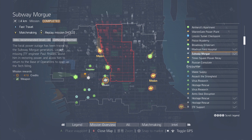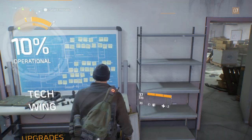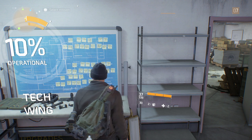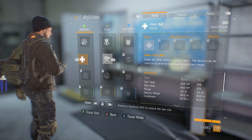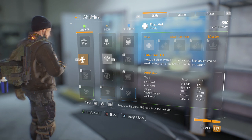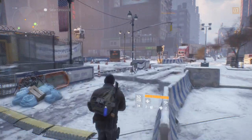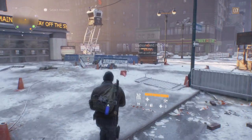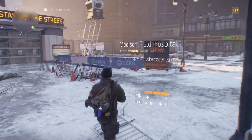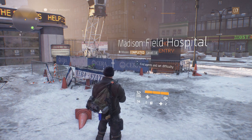After you complete the subway morgue mission for the tech wing, head back to the base of operations and unlock the tech wing, which also unlocks the turret skill. Go ahead and equip first aid and the turret.